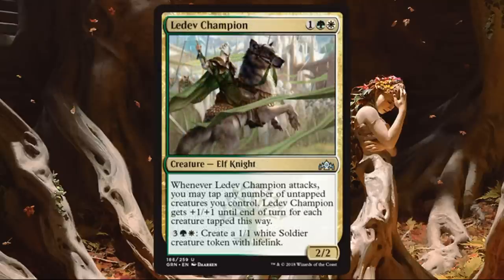Ledev Champion. Here's another potentially first-pick common in draft. It's a 2-2 for 3, but it's a mana sink — white, green, and 3 to create a 1-1 white soldier creature token with lifelink. Great for Convoke, and the lifelink is very relevant with pump spells. Using this mana sink to keep building out your board state, especially in a stall, is phenomenal. On top of that, whenever it attacks, you may tap any number of untapped creatures you control, and it gets plus 1, plus 1 until end of turn for each creature tapped this way — so it can also go tall if you need it to.